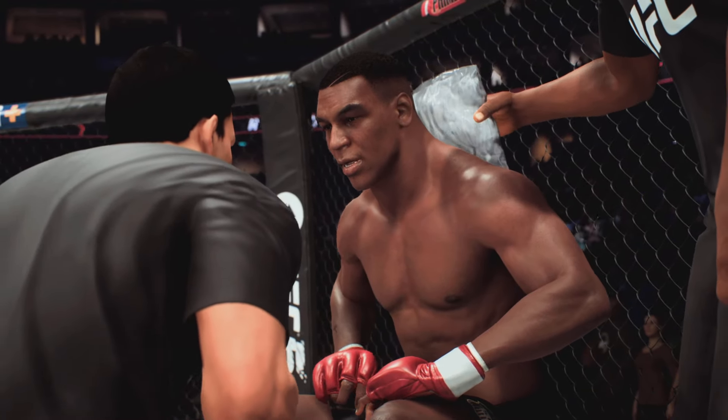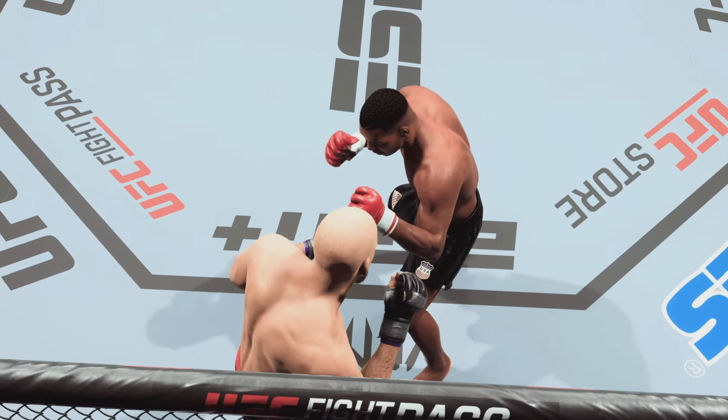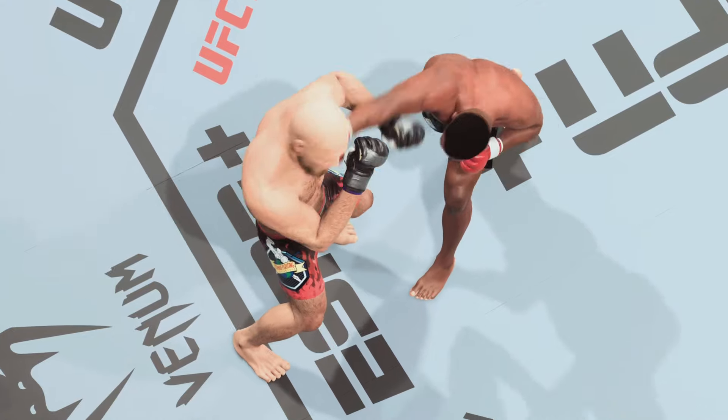All right, let's relax, calm down. This round I want you to avoid the striking. Let him think you're gonna strike, lure him in, drop down. A lot of high-level striking action in that last round. Daniel, take us through it if you will.